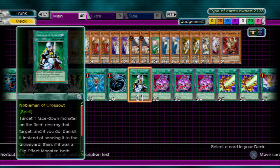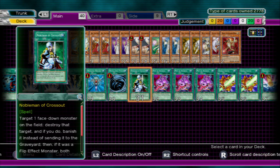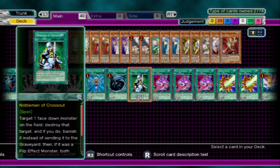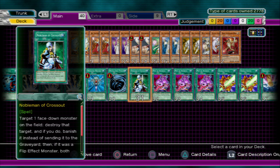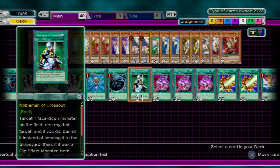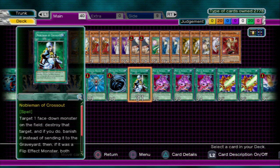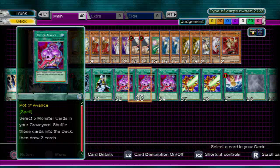Noble Man of Crossout — this used to be big in Chaos decks back in the day and I still run it because I'm old school. All it does is remove any face-down card on the field from play. And if it's a flip effect monster, it also destroys all copies of that same monster type. Let's say your opponent has a Man Eater Bug face down — you Noble Man it, it removes that one, and the other two copies in their deck get removed as well. Just be aware, but I run it because it's going to be very rare that someone's running Lightsworn against me.